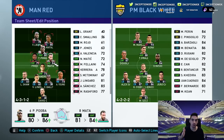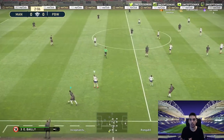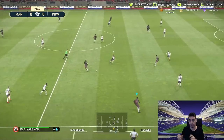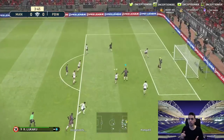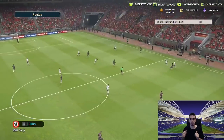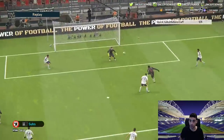With my brain getting used to the commands, I'm trying to get used to triggering R1-R2 for the super cancel along with the second man press at the same time. Second man press is really helpful, but you can't always hold it — you have to use it a little bit and then back off. You don't fully commit to a player unless you really know you're going to get the ball, just like in FIFA.